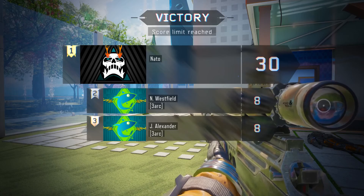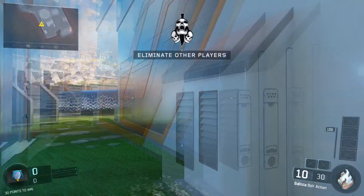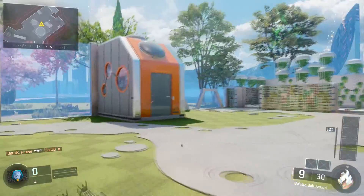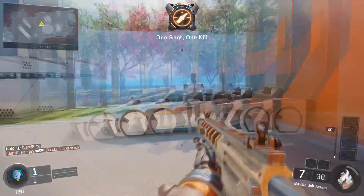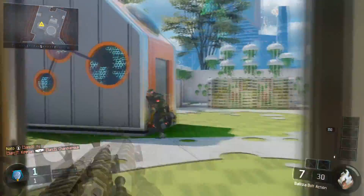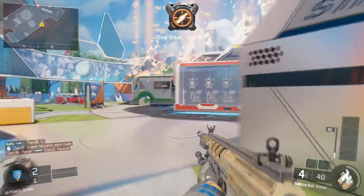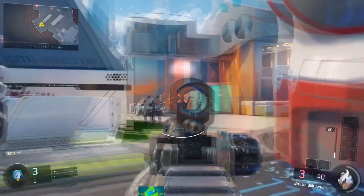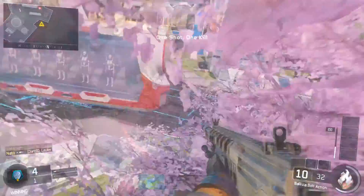We're going to play another game with the iron sight this time though. Alright, here it is - the iron sight Ballista. Looks identical, like it's supposed to. There we go, that's nice. The YY is nice too. We actually got that - oh wait, it's a bot, sorry, I forgot.